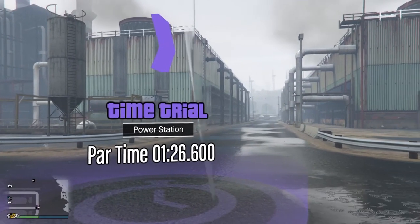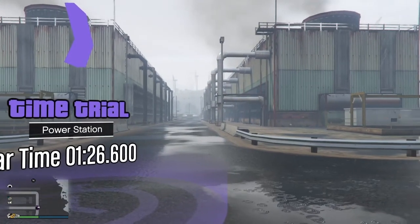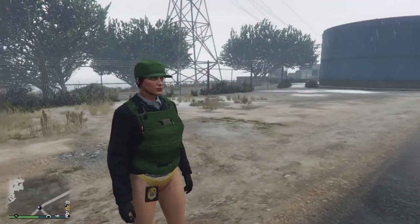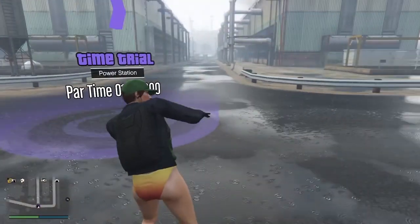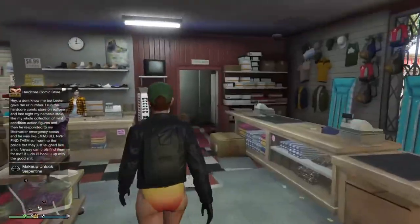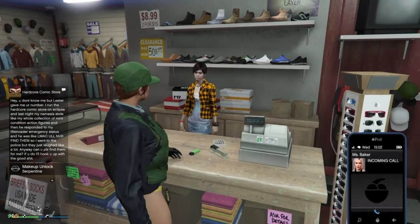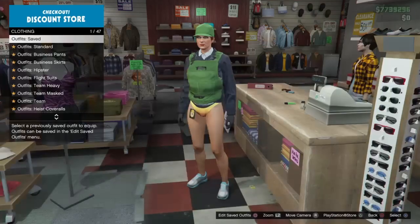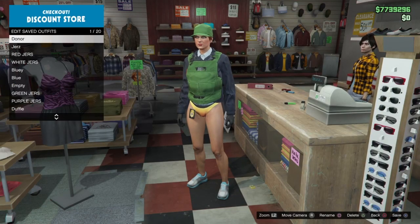Now we've got the outfit — loading back into the online session you'll be able to see we've got the outfit with the IAA badge. All we've got to do now is head to a clothing store and save it. What I like to do is save it as-is two times just to make sure.